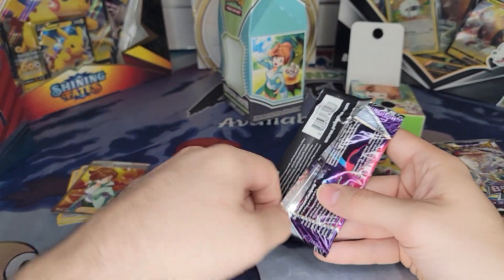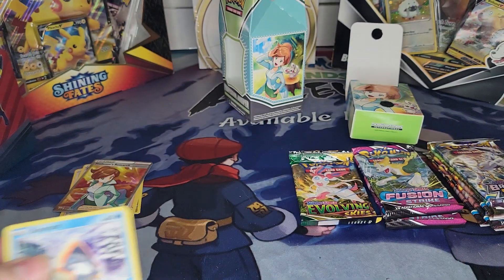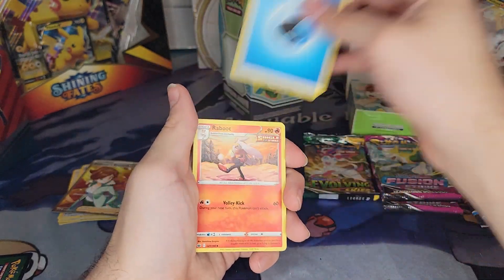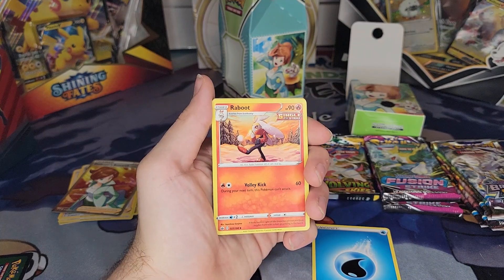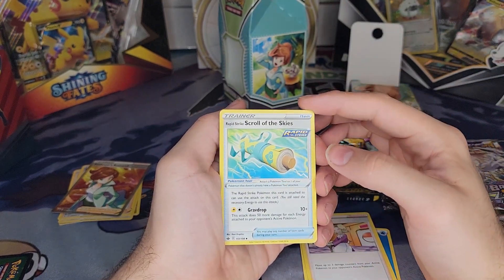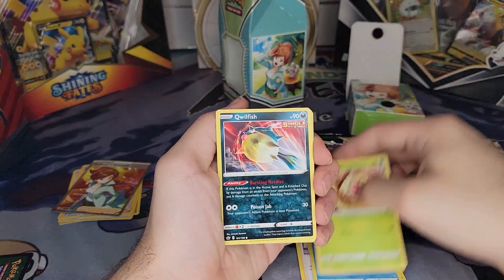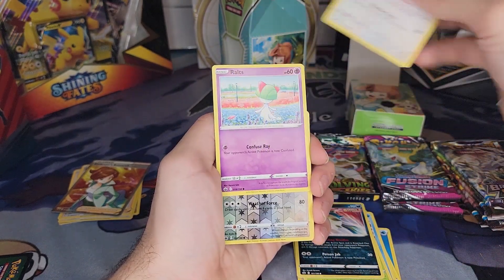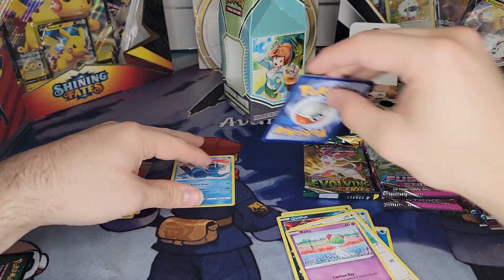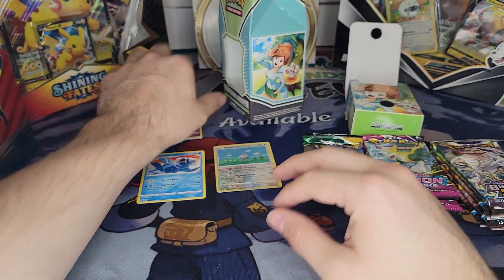I liked what I got from my Chilling Reign packs in the last video — if you haven't seen that, go check it out. Let's see if I can pull off something nice here too. We've got Rabboo — I don't think I have any of the Scorbunny line yet, so that's awesome. I already have that Cinderace V though. Agatha, Rapid Strike Scroll of the Skies, Snorunt, Weedle, Qwilfish, Castform — looks like a foil Castform — Ralts, and a Wailord. Nothing absolutely amazing, but that's okay because I still have plenty of packs to go.